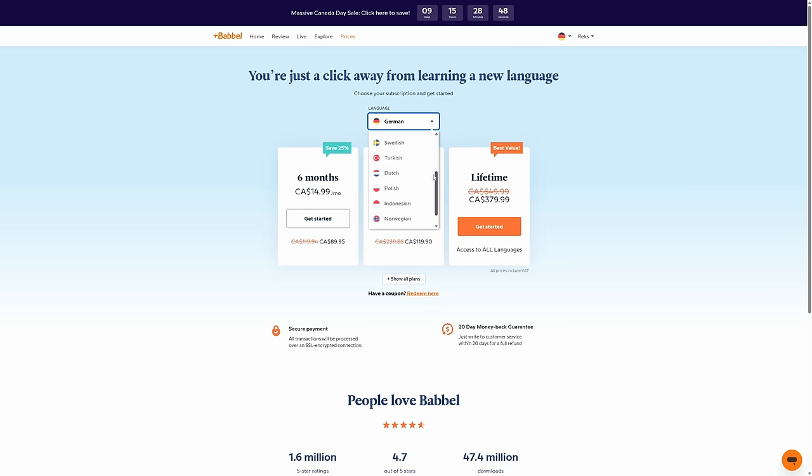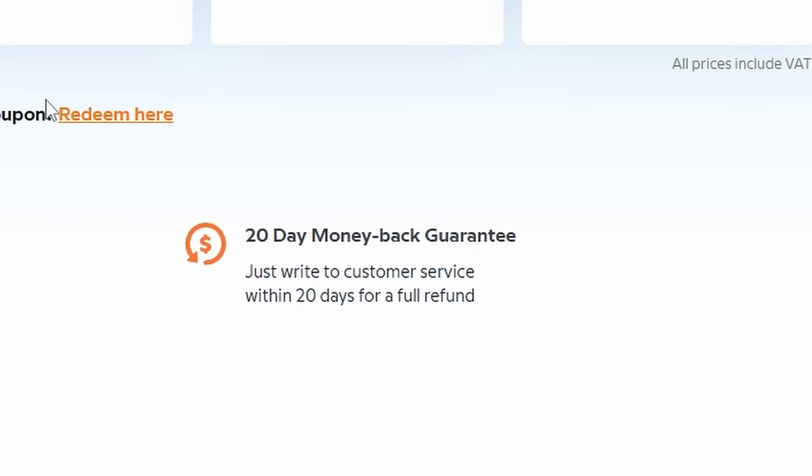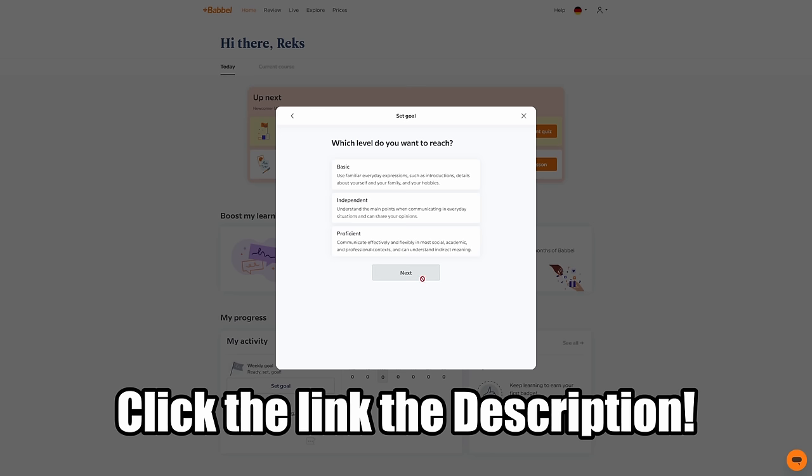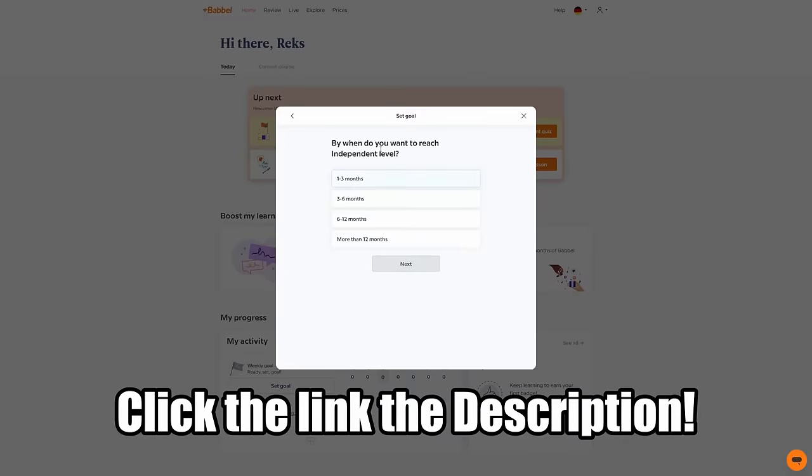And if you're not seeing the progress that you expect, Babbel offers a 20-day money-back guarantee so that you can start practicing risk-free. To get Babbel and start learning a new language today, simply click that link in the description, which will not only save you 60%, but it'll also go a long way to help supporting this channel.